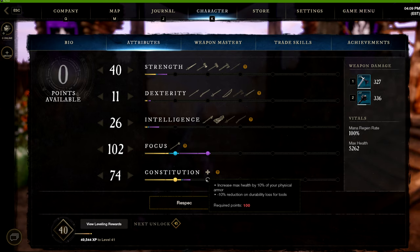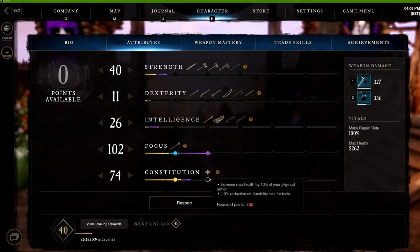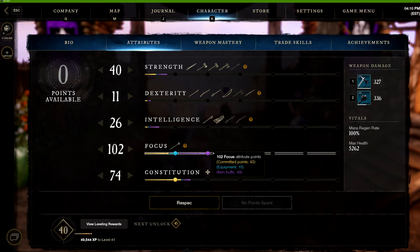You can also increase max health by 10 percent of your physical armor. I recommend medium or heavy armor for this build, though light armor lets you move around the map quickly. A good strategy is to wear light armor normally and switch to heavier armor before dungeons or tough situations. Aim for at least 50 constitution, try to reach 100, and pour the rest into strength since the great axe and hatchet are both strength weapons.